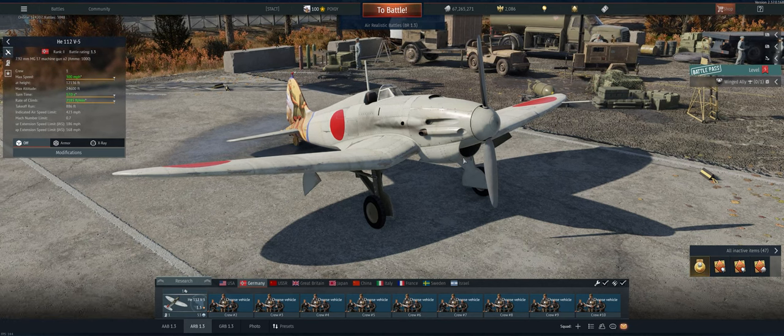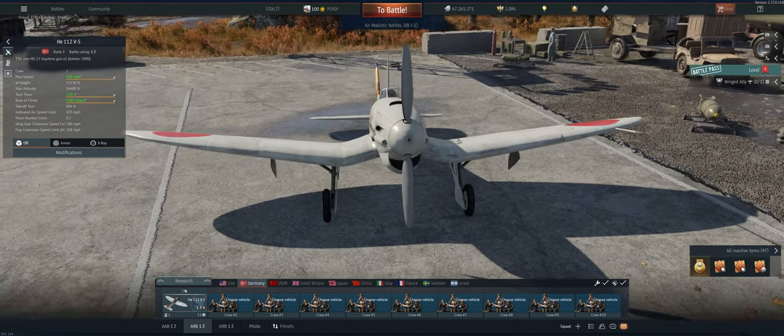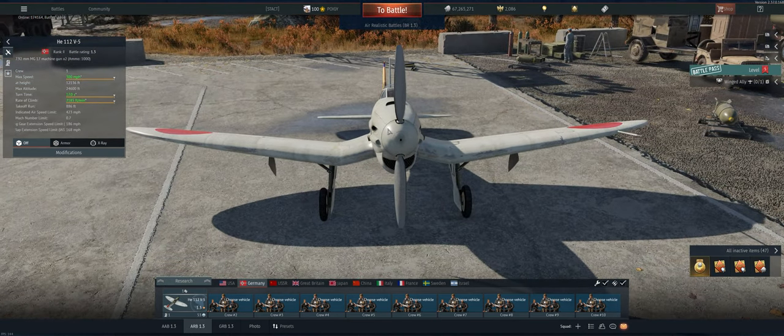Hey guys, welcome back to the channel. Poigie here getting ready to take out the German HE-112 V5 in Air Realistic. This is a mediocre plane at best. Advantages: it turns very well at high speed and it has nose-mounted guns.